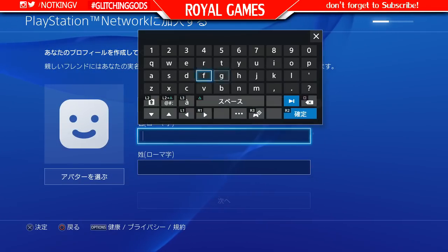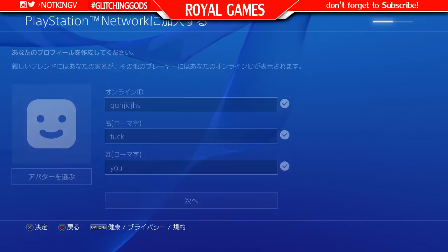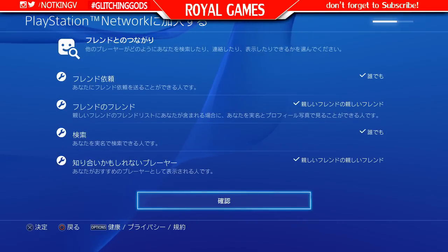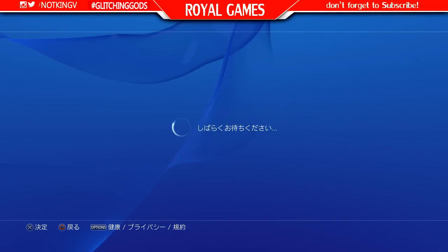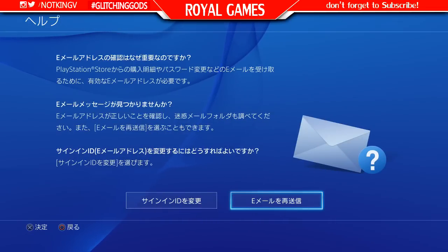Once you've done that, put in a password — whatever you want. Then put your gaming tag, which can be anything, it doesn't matter. I put a funny one but anyway. On the screen, click accept everything because you don't know what it says, so just accept everything. Keep accepting until you reach the next screen.